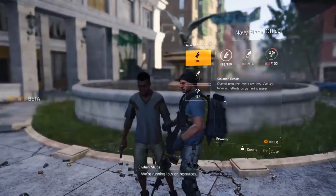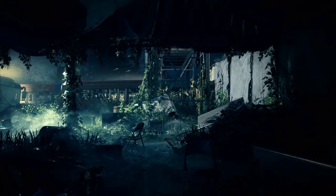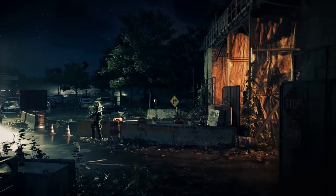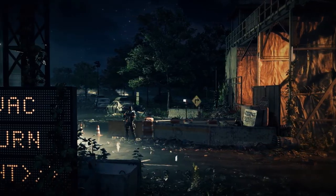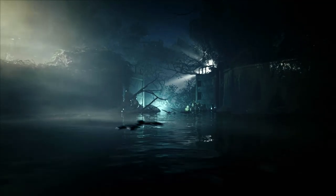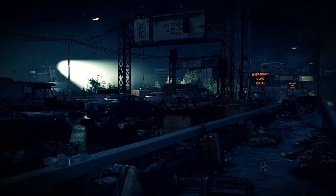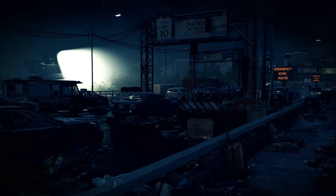On top of that you can provide the control point officer with materials for good will with the civilians. Once you reach end game after completion of the campaign, these control points will be taken back — or at least attempted to be taken back — by the Black Tusks. Settlements and in turn control points are crucial to progressing through the game, upgrading your gear, and eventually taking back Washington DC.